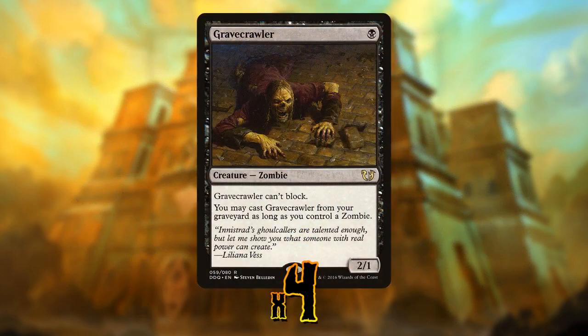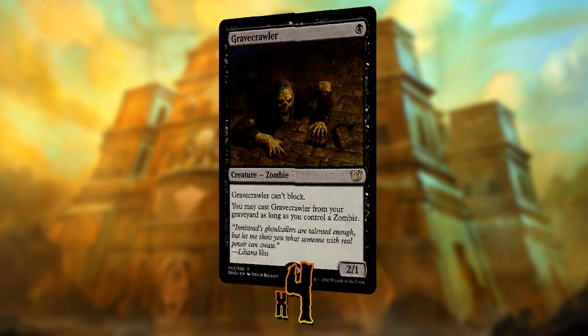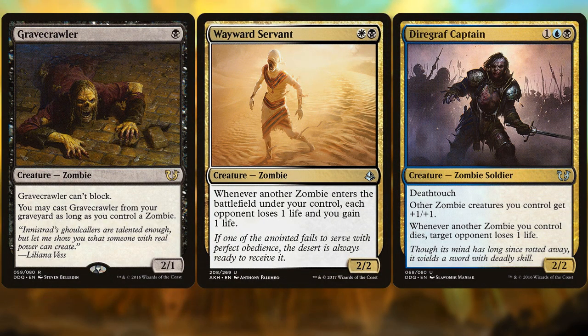Just look at Gravecrawler, for example. We'll be playing four of them. It's a one mana 2/1 that can't block, so we have some aggro with it, but most importantly it can be cast straight from our graveyard if we control a zombie. If we combine this with Wayward Servant and Dire Graf Captain, it becomes a creature we can swing with every single turn. If our opponent has a blocker to kill it, they'll lose life when it leaves play and then they'll lose life when it comes back into play. That's basically what this deck is doing — being aggressive, going wide, but also constantly generating value and constantly draining life.